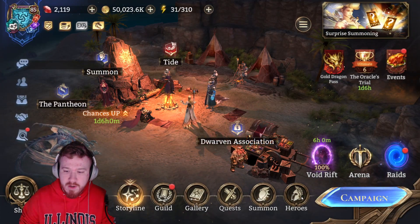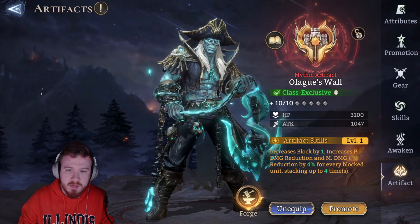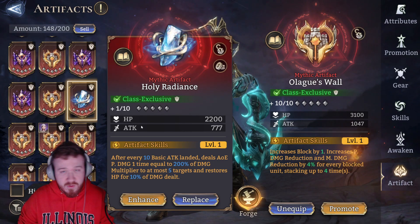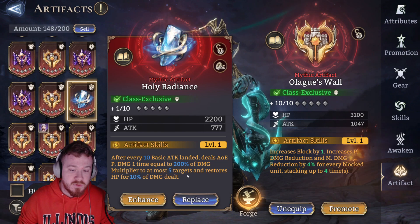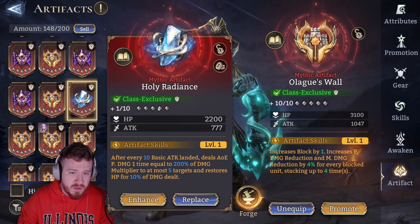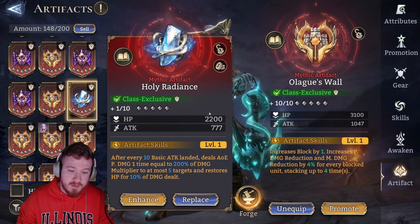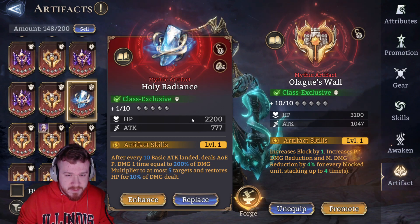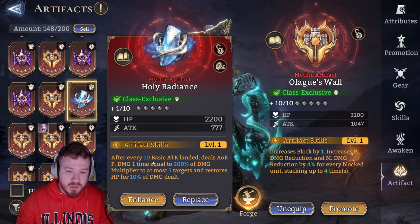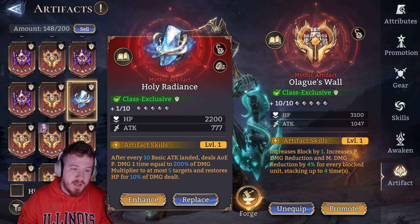Now, in my previous video, I was thinking — don't we have an AoE damage artifact? I'm curious if this Holy Radiance, after every 10 basic attacks landed, deals AoE damage one time to at most 5 targets and restores HP for 10% of the damage dealt. I do think that Holy Radiance may actually be a very good artifact for Constance, given that you're going to be building her attack anyways. She could potentially be a damage dealer while at the same time healing your allies like crazy, if that Awakening 5 applies for the AoE damage.